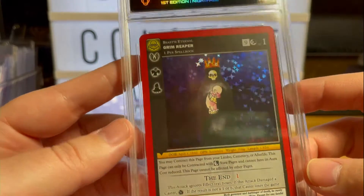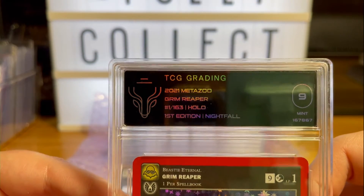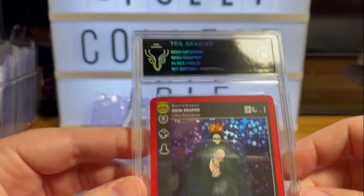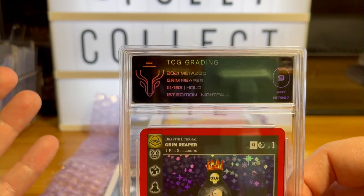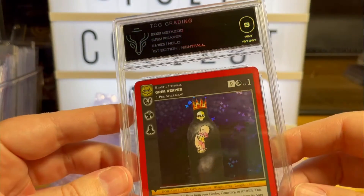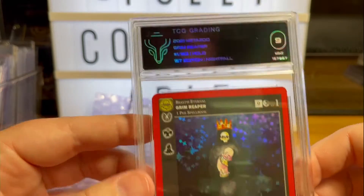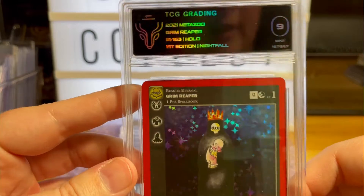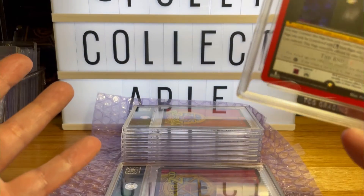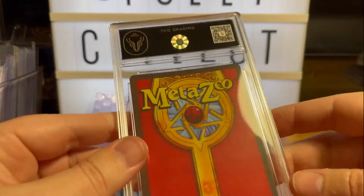9 — Grim Reaper, full hollow, 1 of 163. I don't know if having number one off the print line really means that much with these kinds of cards as it does with sports cards. I haven't done that much buying, trading, and selling of MetaZoo. I bought a first edition Nightfall box with the intention of holding it and seeing how it appreciated, but it was in the house and I got bored one day and just ripped it — so that's how well that went.